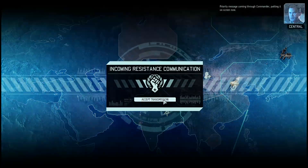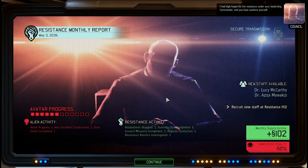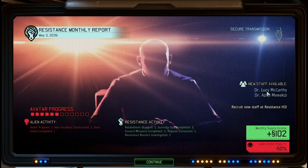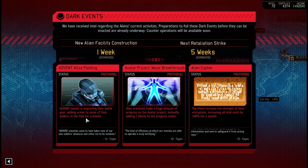Priority message coming through, Commander. I had high hopes for the resistance under your leadership, Commander, and you have outdone yourself. Well, that's not horrible — these look like potentially scientists, which is not really what I want. The troopers can get a point of armor, or they add two blocks to the meter, or Intel goes up by 100%. Those are all pretty terrible.